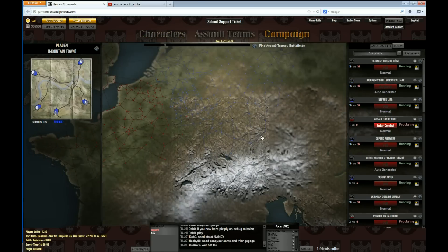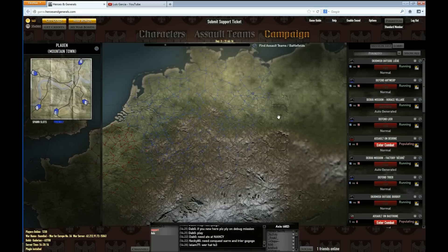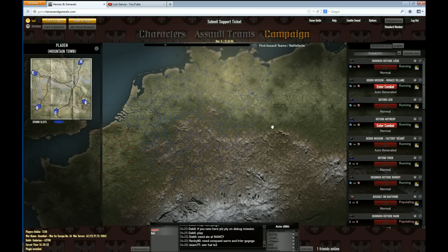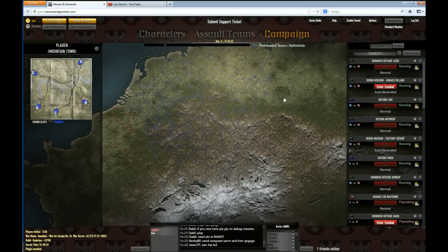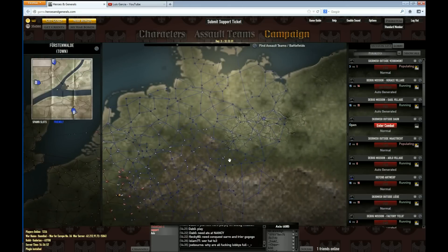As you purchase assault teams, you'll need to spawn them on the map and move them forward into the front lines so that heroes can do the battles. Most people don't know how to spawn assault teams, how to resupply them, or how to move them. I'll try to explain that clearly so you can enjoy playing not only as a hero but as a general. Generals are needed in this game — if you don't have assault teams, no one can fight battles. Let's start with what you can see on the map: basically three to four things, three of which are stationary.